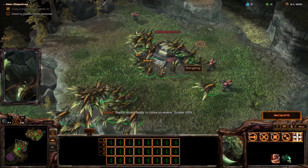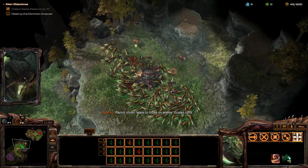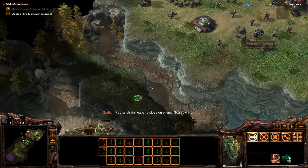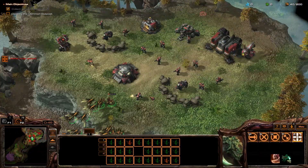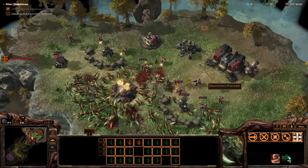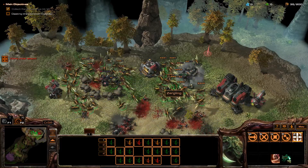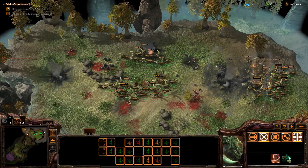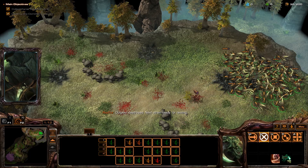Raptor strain. Leaps to close on enemy. Scales cliffs. Outpost destroyed.